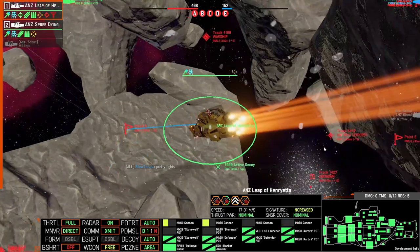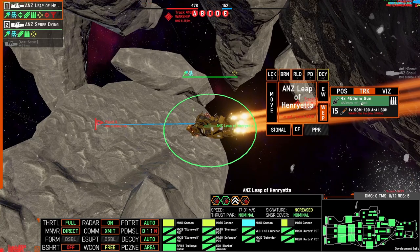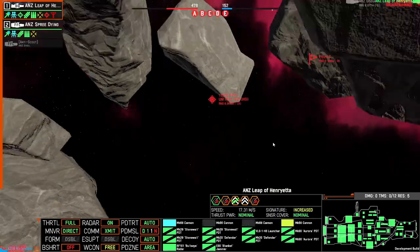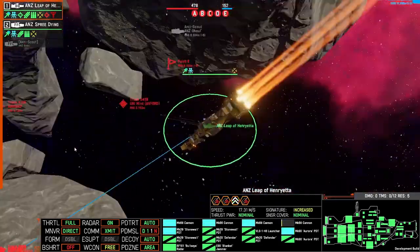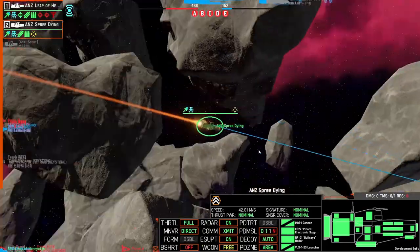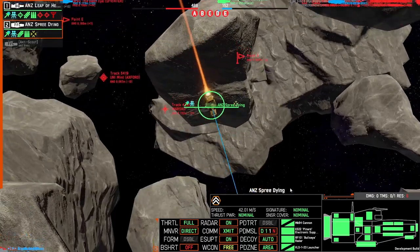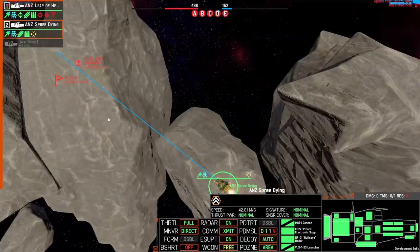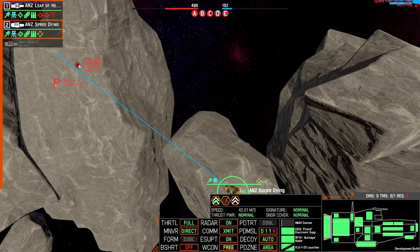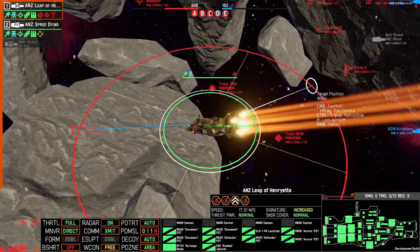Oh, I only brought HE, I got rid of all the AP. I don't know what that one is, but I'm going to switch to the Axford — it's probably a bigger target at the moment, and we're angled for it, so let's get the alpha strike. B's being captured, I'm going for A. I'm going to jam this way.